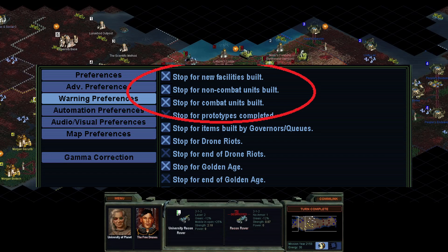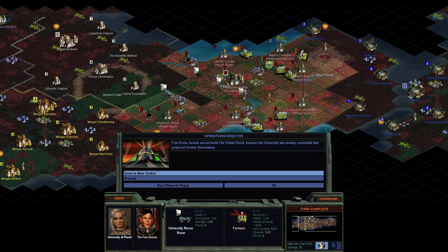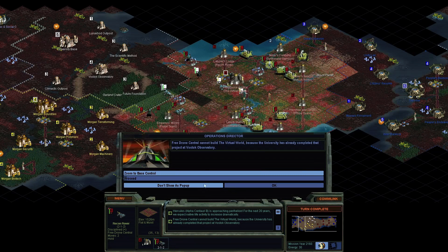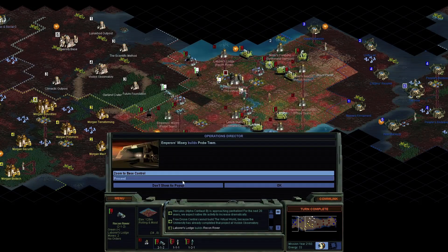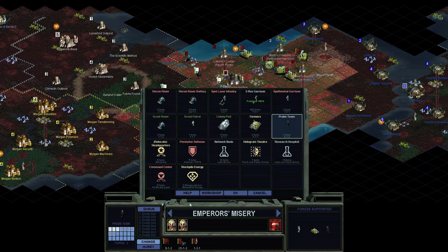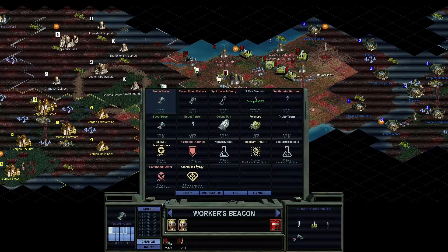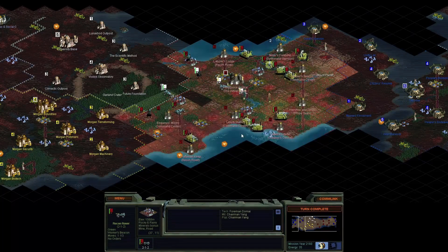Also consider the 'stop for new thing built' popup — I like having this on. The game has the nasty habit, after you finish building something, of switching to stockpile energy, which basically means building nothing — like wealth from Civ III. This option helps a lot: it gives you a popup when you finish building something, and from there you can change production. I found myself constantly switching to stockpile energy without meaning to when I had this off, so turn it on.